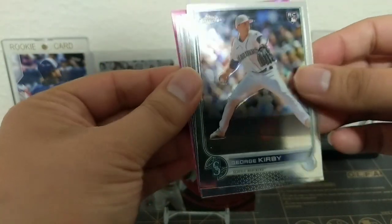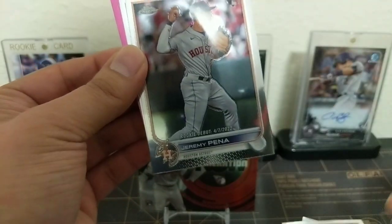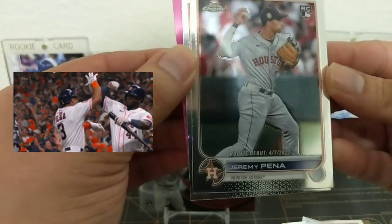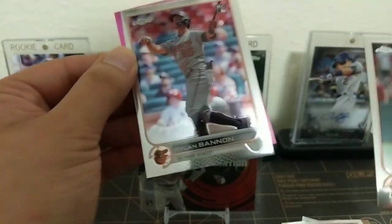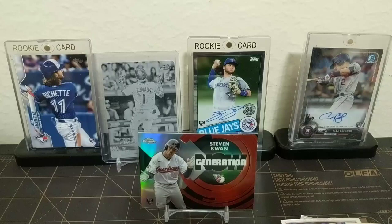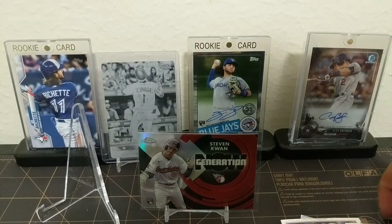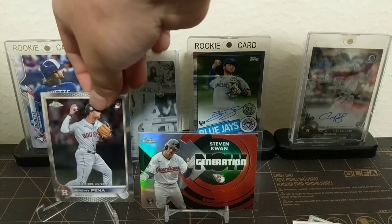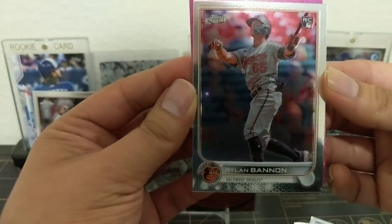Let me know what you guys think of this - there's good stuff and then there's the okay stuff. Nice George Kirby, a Lucius Fox, another big guy. Nice Jeremy Pena - centering doesn't look all too bad but it's a little bit off - and a Rylan Bannon. The rookies come out to play over here. Nice Jeremy Pena.